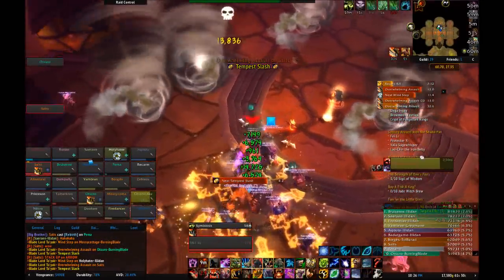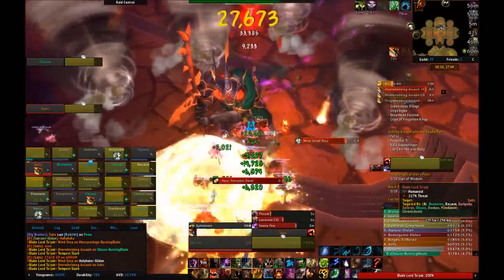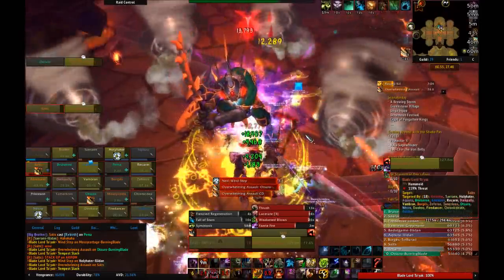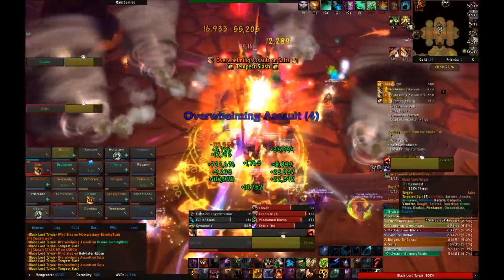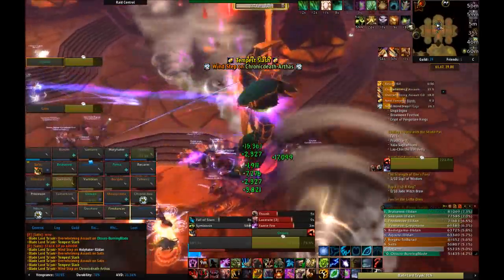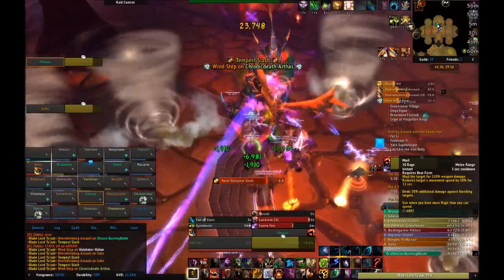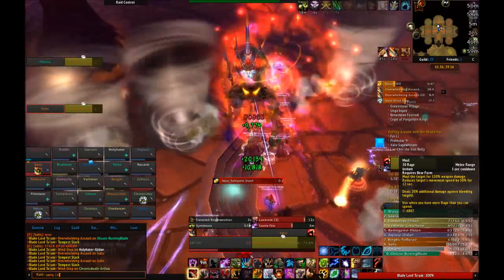The last move is Overwhelming Assault. This is why the fight needs two tanks. This move does a decent amount of damage, but more importantly, it applies a debuff that increases the damage of Overwhelming Assaults in the future. This means that Overwhelming Assaults will continuously do more damage if you keep getting hit by them. Tanks should each taunt off each other at two stacks of Overwhelming Assaults, and just wait for your debuff to drop off before taunting the boss back.